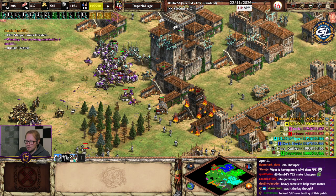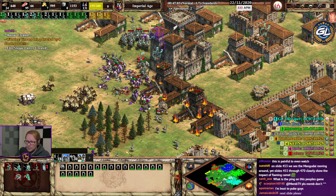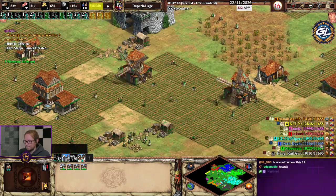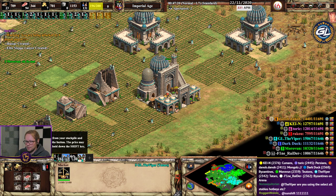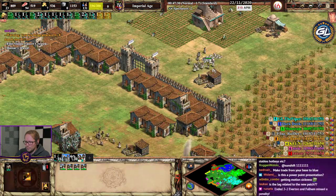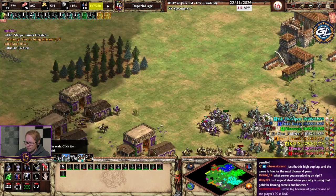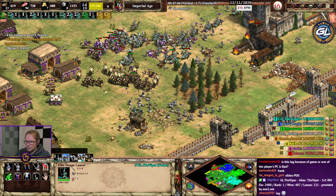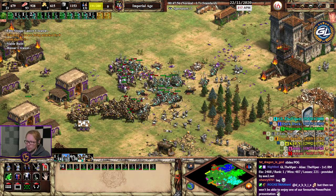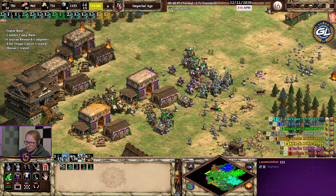The flaming camels did a good job there, have to be honest. Let me make some more stables to enhance our production. This is good — if we mix hussars and lancers, the hussars will be tanking damage in the front line and the lancers will be hitting from behind with extra range. I think we're actually winning with flaming camel lancers — powerpoint presentation, all the good stuff.